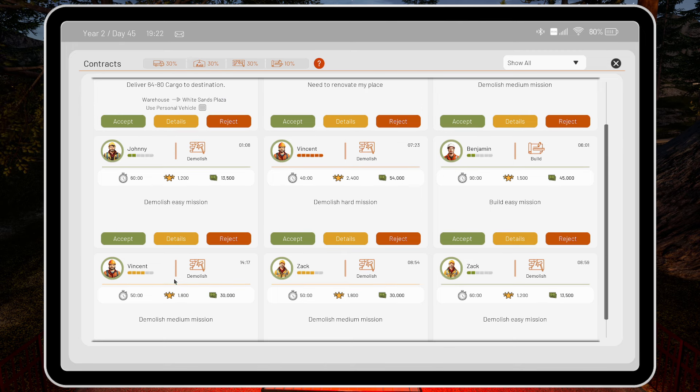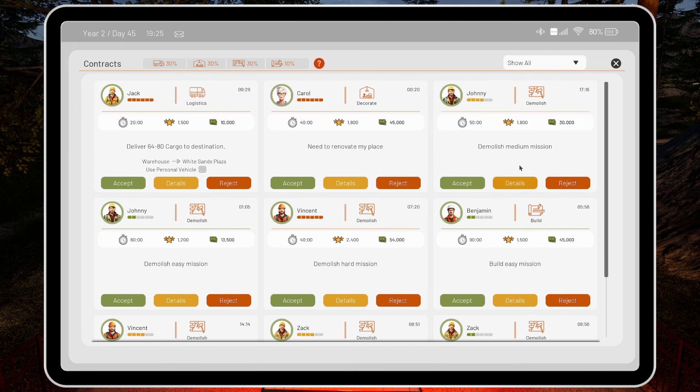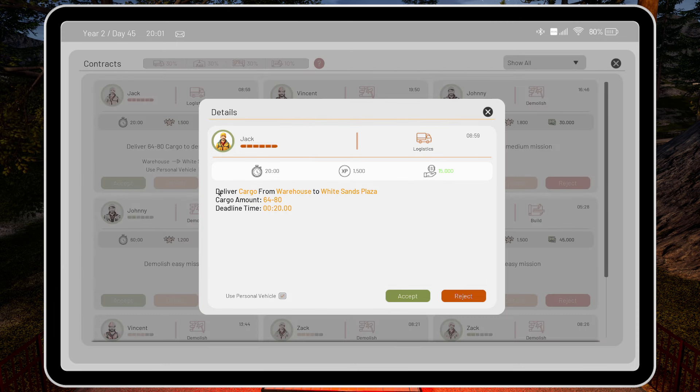They're all demolish, look. Demolish, demolish, demolish, build, demolish, renovate, cargo, warehouse, white sands plaza. And it said use personal vehicle - well, I've tried parking it in the bay. It's personnel bay, not personal - personnel, to staff. But I've parked in it briefly and for the full duration, I really don't understand how that works. But still, 15 grand just for doing the delivery.